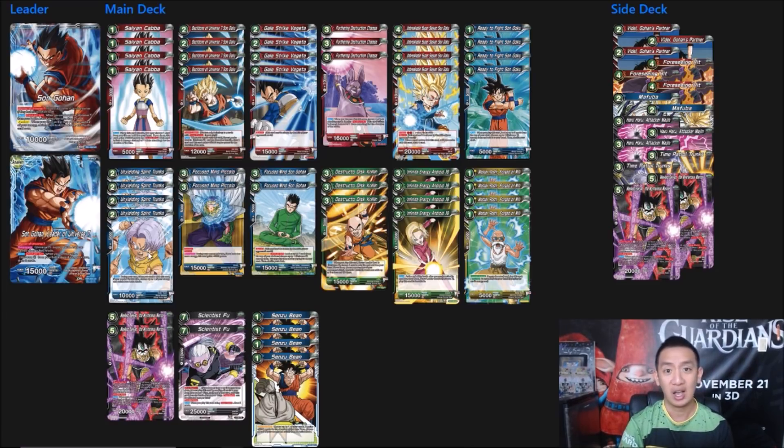The next one is Unyielding. Untapping energy is just broken. This combined with Senzu Bean — your turns can last forever, just untap, untap, play, untap, untap, play — and it makes it so you can really combo all of your 10k combo cards. The next one is kind of a split between Gohan and Piccolo, which I'll go into more in Set 4 because it does change a bit.